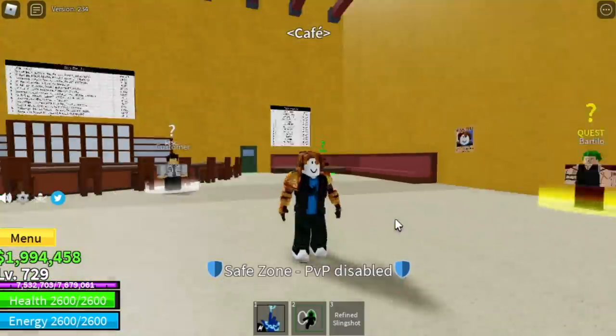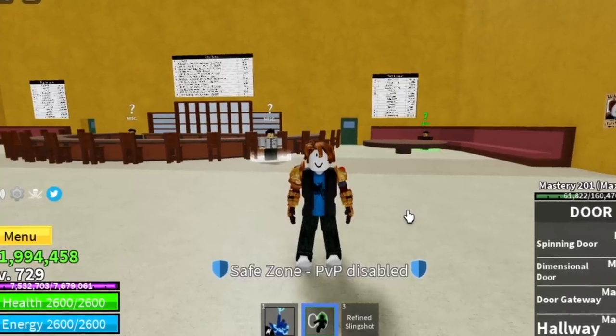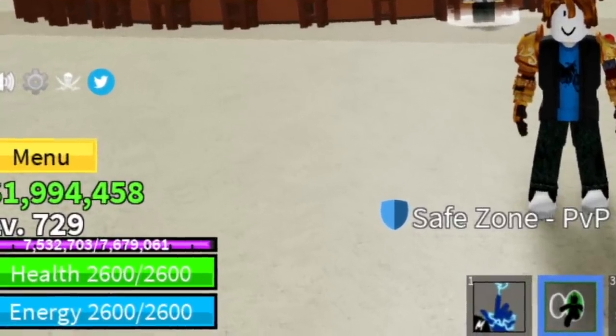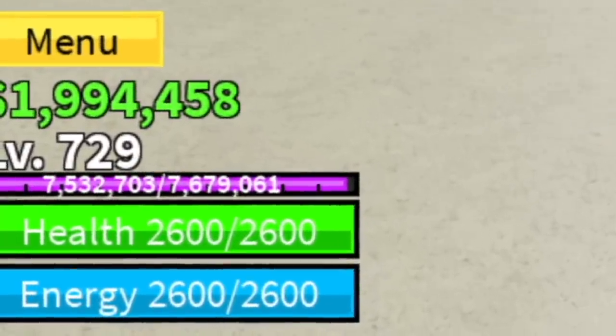First, you need the door fruit, and aside from that, you need 200 mastery to use the door gateway. Let's check our money — we have 1,994,000. Now I am going to show you all the locations fast.